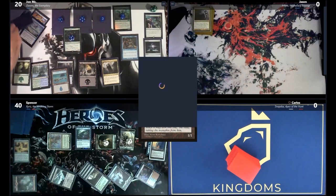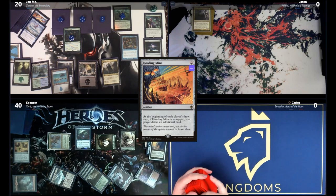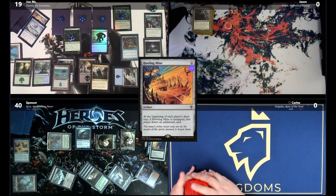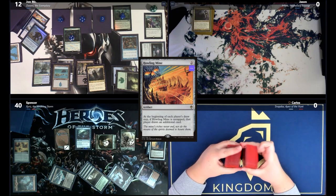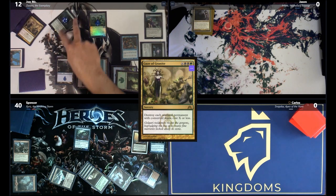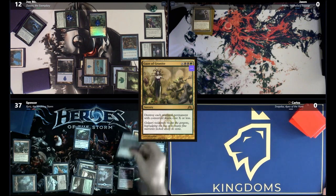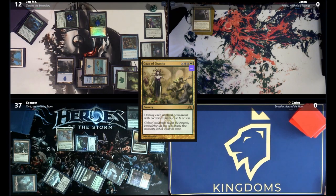Jon draws for turn, including a second card from Howling Mine. Spencer gets a snake and Jon takes one. Spencer casts Pongify on the commander, causing Jon to draw 7 first, giving Spencer 7 snakes and 7 damage. Spencer then casts Beast Within on Impact Tremors, casts Gaze of Granite destroying each non-land permanent with converted mana cost 1, moves to combat, and attacks Spencer for 3. Carlos recasts his commander with Cryptolith Rite — creatures he controls can tap for any color.